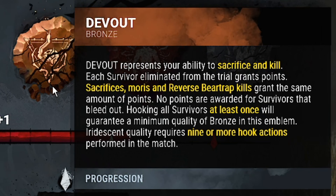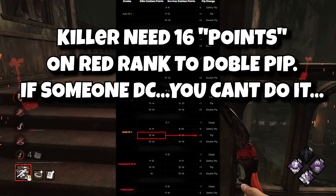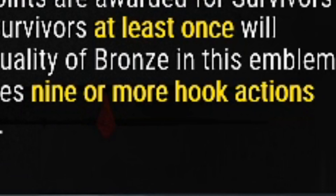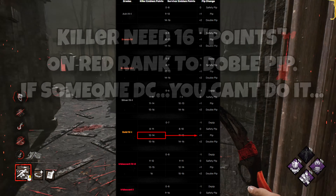Devotion earns points for hooks and sacrifices, and this is my favorite as I will abuse it a lot to break the world record. However, you don't get points for hook stages or disconnects, and to get iridescent you need at least nine hooks. So when people try to unhook themselves or disconnect, you will probably end up with a bronze emblem all the time.